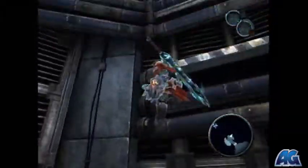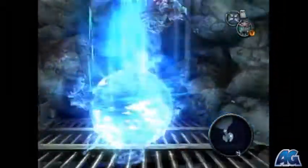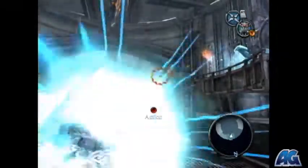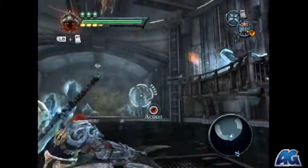But to get to the chest we have to flood the area so that we can swim up there. So come up here and then hop in this lift and it'll take us up to this area. This is a pretty simple puzzle to solve, there's just gonna be a bunch of guys to kill — it's just these little flies that annoy the piss out of us.